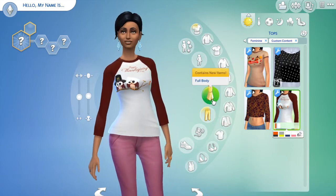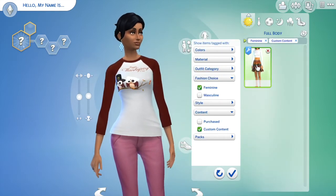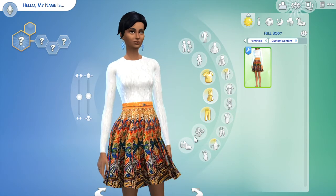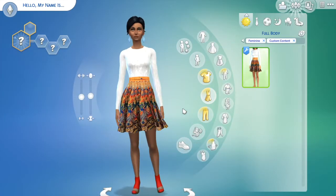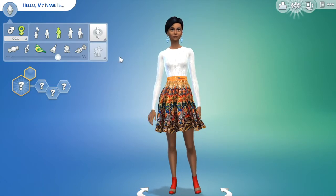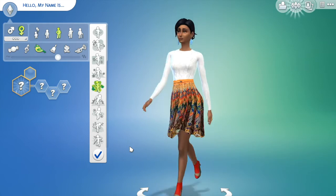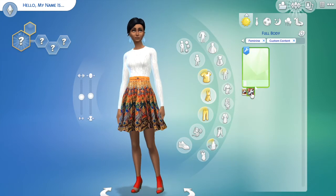I didn't get that much for tops, so let's check and see if I got any full-body items. I did get one: when I downloaded it I thought it wasn't technically a Thanksgiving dress, but it reminded me of Thanksgiving colors. It's an all-in-one outfit. My only concern was the odd shaping at the bottom, but when she walks it actually sways and goes with her, so that's not bad at all.